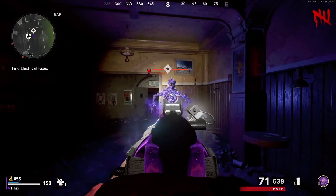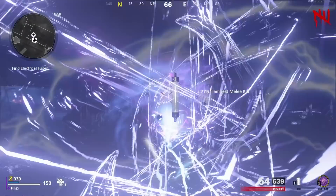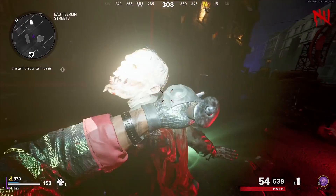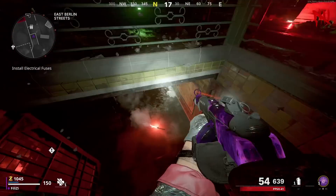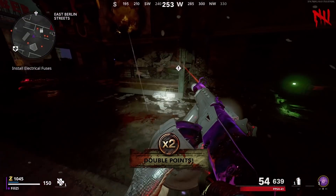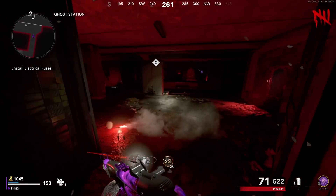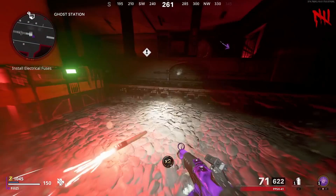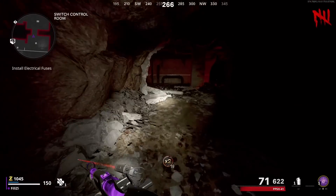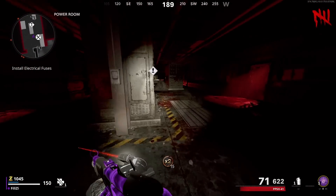I definitely don't recommend unlocking this weapon in zombies because you'll just be taking too long. Maybe save it for a while and come back to it. You just have to kill the tempest within 2 seconds after they reappear from their teleportation — let them reappear and then within those 2 seconds kill them. It would be very difficult, so I recommend damaging them enough first, then once they teleport, instantly kill them. 2 seconds is crazy, fingers crossed maybe they change this challenge.